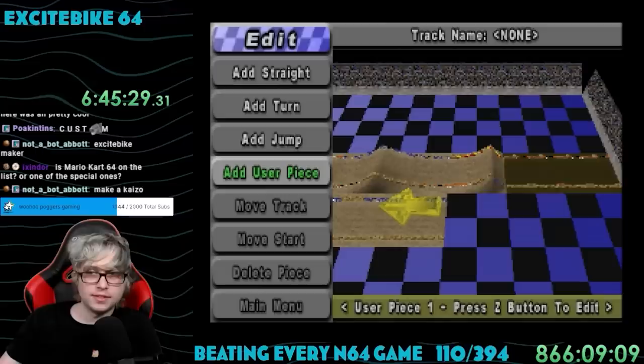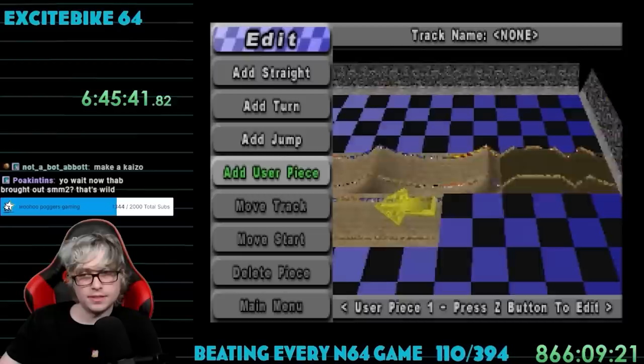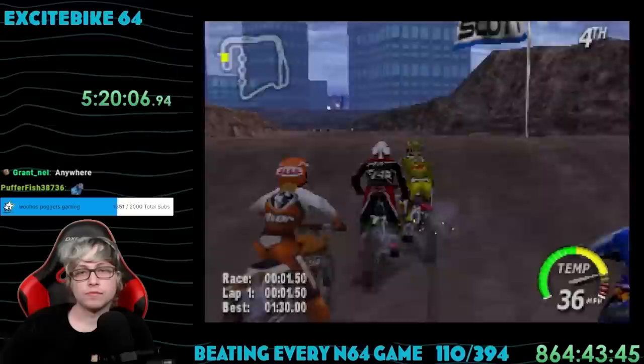There is one more noteworthy thing in the game: it came with a track editor where you can make your own courses to show off to your friends. It's nice that this is in here, but it feels so primitive now, even compared to something like Tony Hawk 2's park editor. But yeah, that's about all there is for this one — game complete.